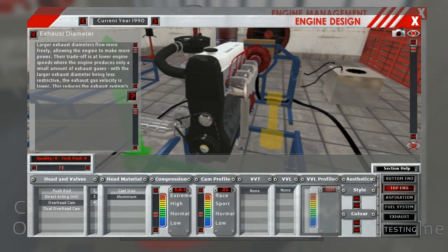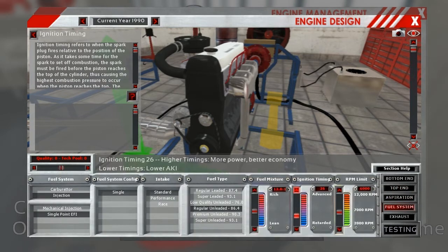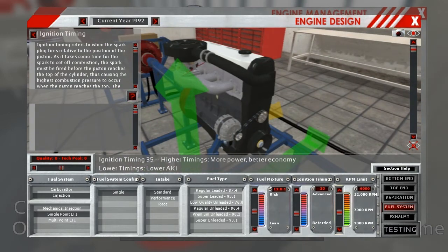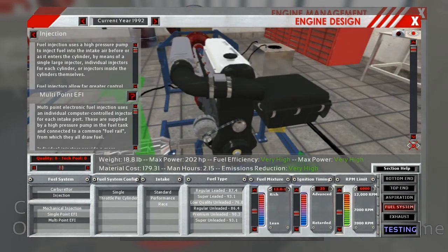That's not really what I want to do with this engine - it's a street car, so I don't want to go too crazy with the compression. I'm only going to go up to 9.2 and give it some ignition timing back - not fuel timing, it's not direct injection. The big improvement though is that the year is now 1992, which means we can choose the multi-point EFI setup. That's the only changes I'll make to this particular engine - this is a mid-generation update, not a new model, so not going too crazy.